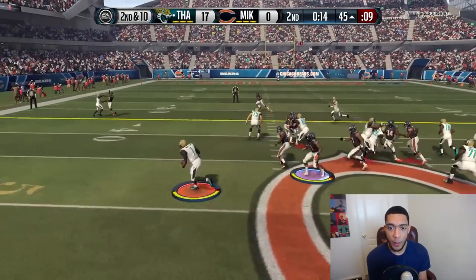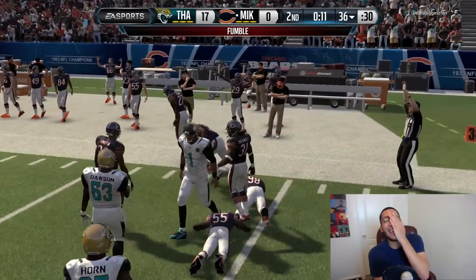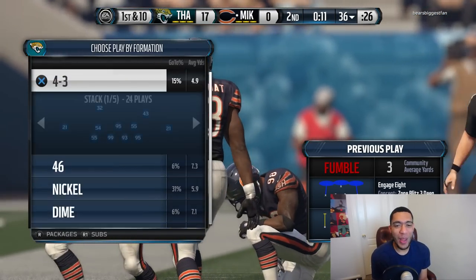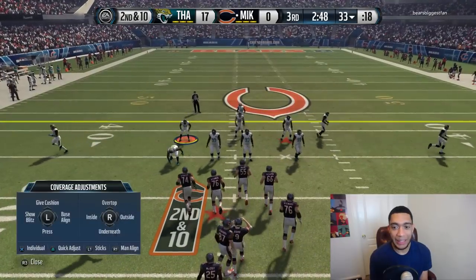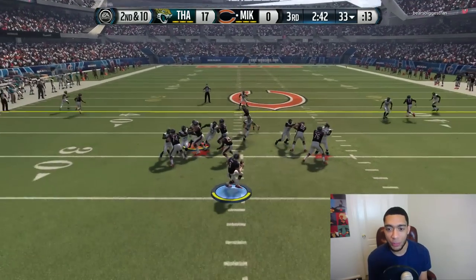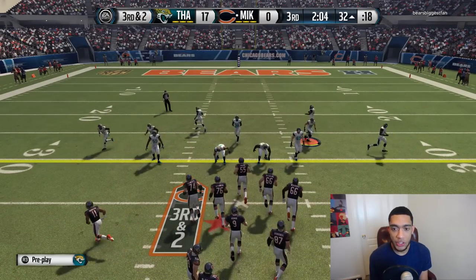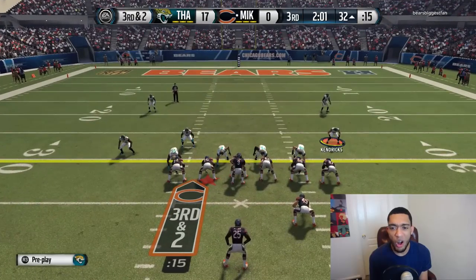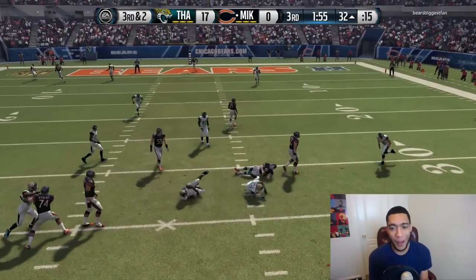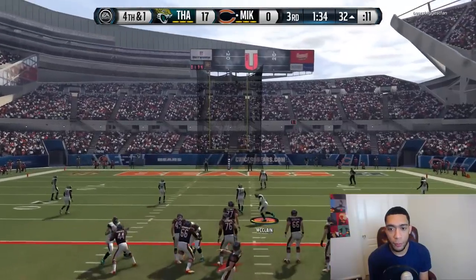Cam throws the interception — that's completely on me. To add insult to injury, the opponent runs Engage Eight. My opponent is running a screen — please, pressure get there somebody! He's going deep — swat swat! Nice catch by the opponent. He's putting together a really good drive. McPhee in coverage — don't step up and try to scramble with Romo. Fourth and one — opponent going for the field goal and knocks it in.